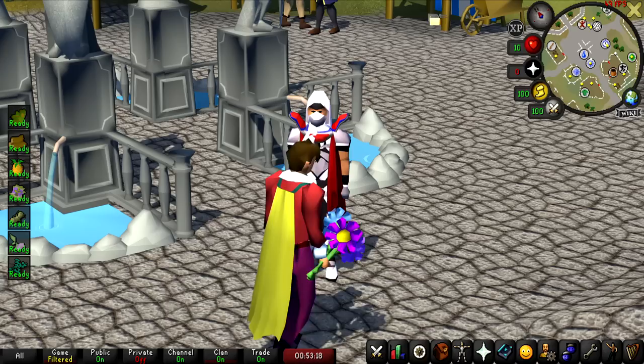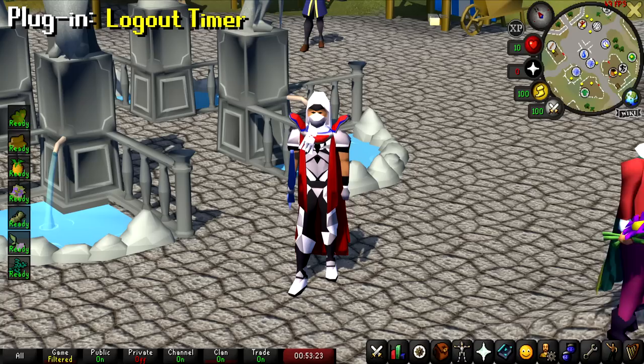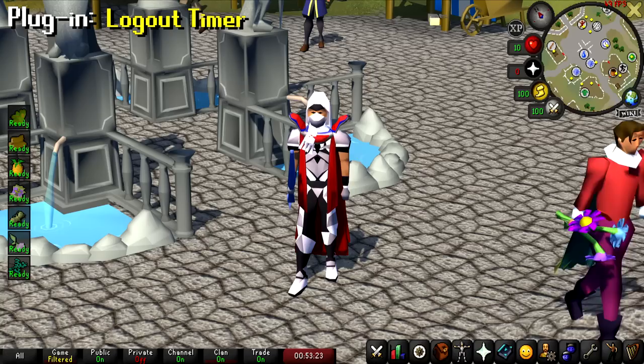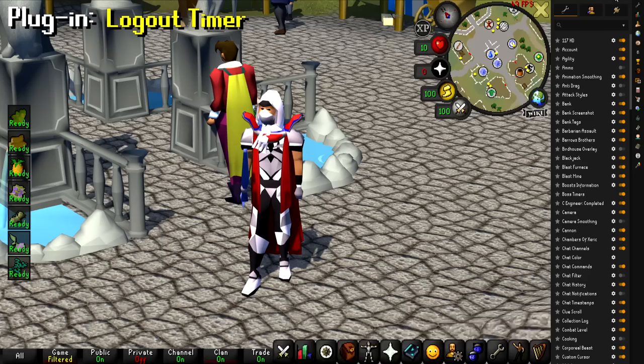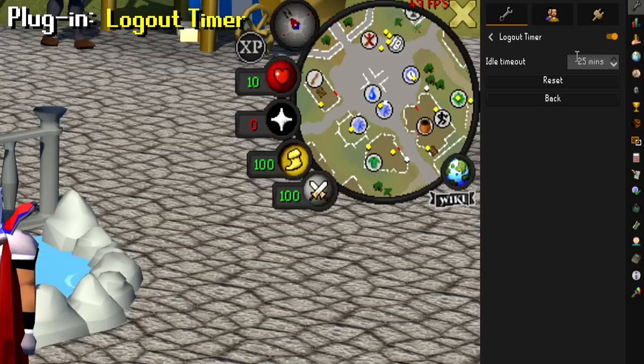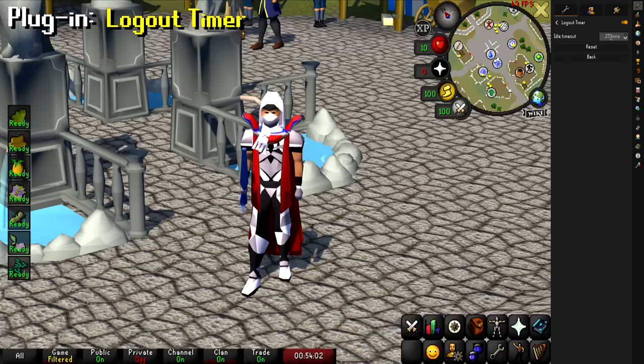Another plugin I use all the time, especially when AFKing, is the Logout Timer Extender. This plugin allows you to change the amount of time before the client automatically logs you out. Normally it's only five minutes that you can AFK without touching the client, but with this plugin you can set it all the way up to 25 minutes. This plugin is actually pre-installed on your client, but if not it's in the plugin hub. Head to your plugins and type in log out, and then set your timeout time up to 25 minutes. I use this especially whenever I'm cutting redwood logs.